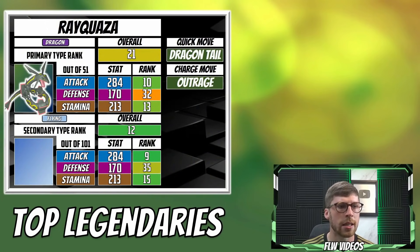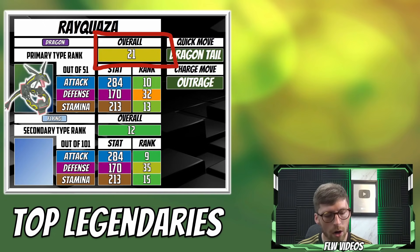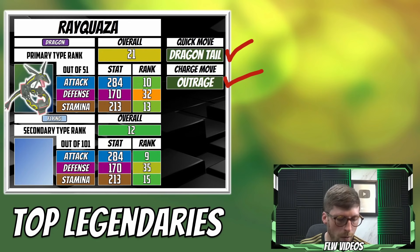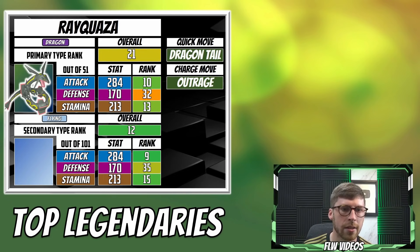The top legendary is Rayquaza - one of the best Pokemon we've seen in Pokemon Go. As far as the stats are concerned, it's going to be that attack stat that really stands out at 284. As far as those dragon types are concerned, it gets an overall ranking of 21st, so we will see Mega Rayquaza supersede it. Rayquaza is a fairly solid Pokemon. As far as the moveset is concerned, we want Dragon Tail and then Outrage. There is a little bit of a lower defense stat, which means it's going to be more of a glass cannon.